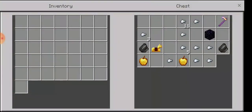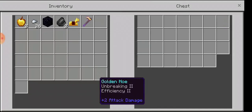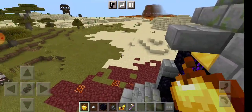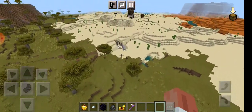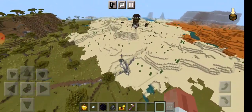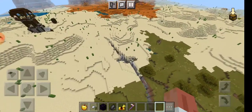In here we have two golden apples, 26 nuggets, one piece of obsidian, two flint and steel, golden horse armor, and an enchanted golden hoe. And we have a ravine right here — it's not very big, but it's a ravine nonetheless.